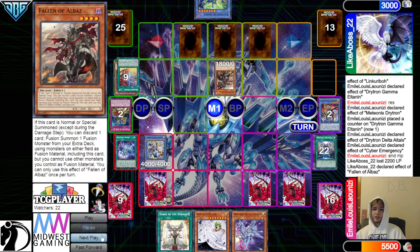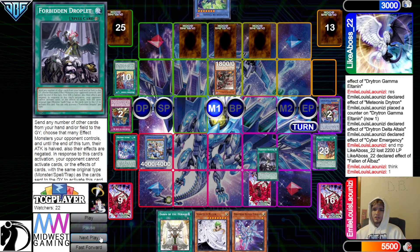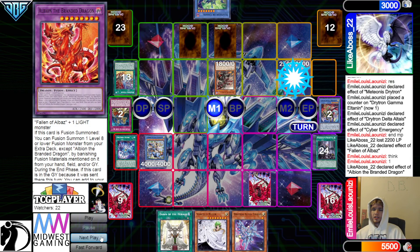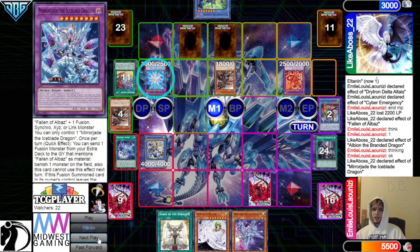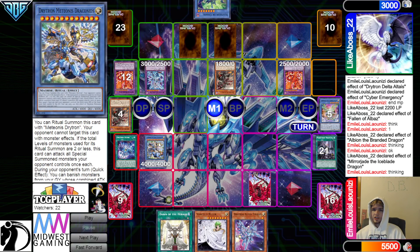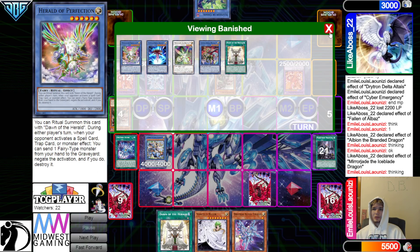Summon Fallen of Albaz, Fallen of Albaz effect, discard the fusion. Chain Droplet, get rid of the fusion, so negate that. Now activate the Branded Fusion. They're going to have Fallen of Albaz and Driver — Summon, activate the effect, that goes through. Banish, banish, bring out Mirjade. Mirjade effect, go ahead and get rid of this because it doesn't target. In response to the effect they're going to chain — banish — that's 22 plus 18. Okay, that adds up. That looks like 4,000 to me.